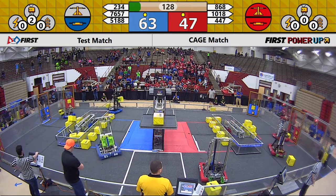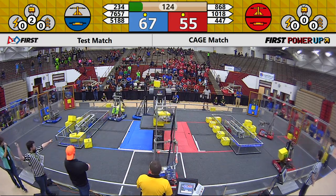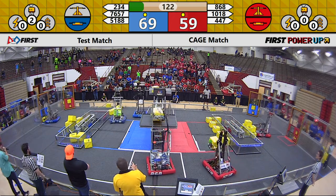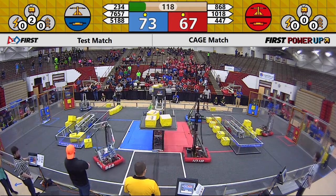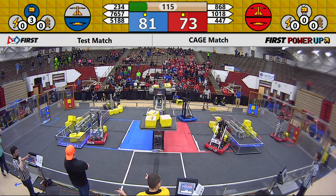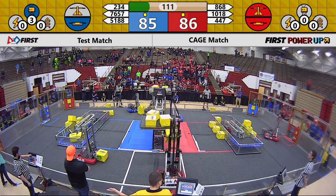234 pushing all those power cubes in the pyramid all around. They're trying to get one of their first cubes up for the blue alliance. But the red alliance — 868 and 1018 putting two cubes up themselves. 5188 going on a rampage with 234 also attempting to, just barely staying up.